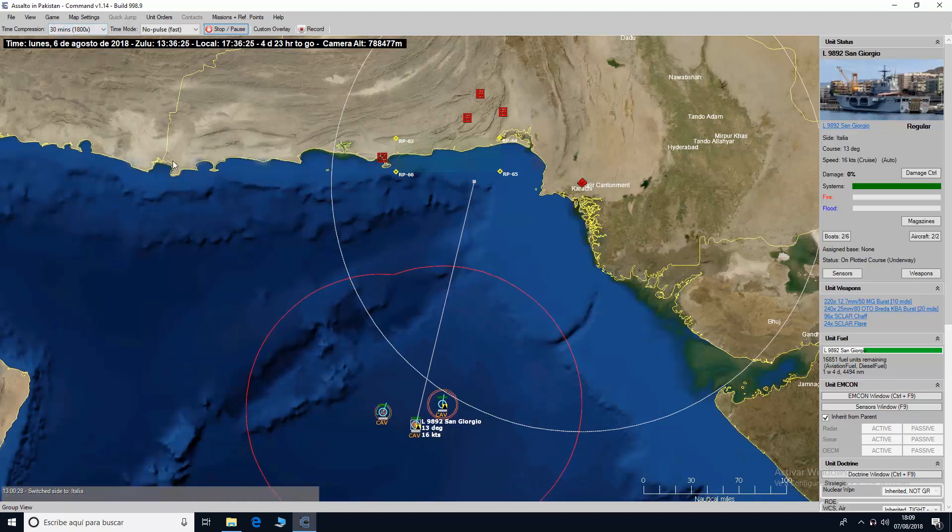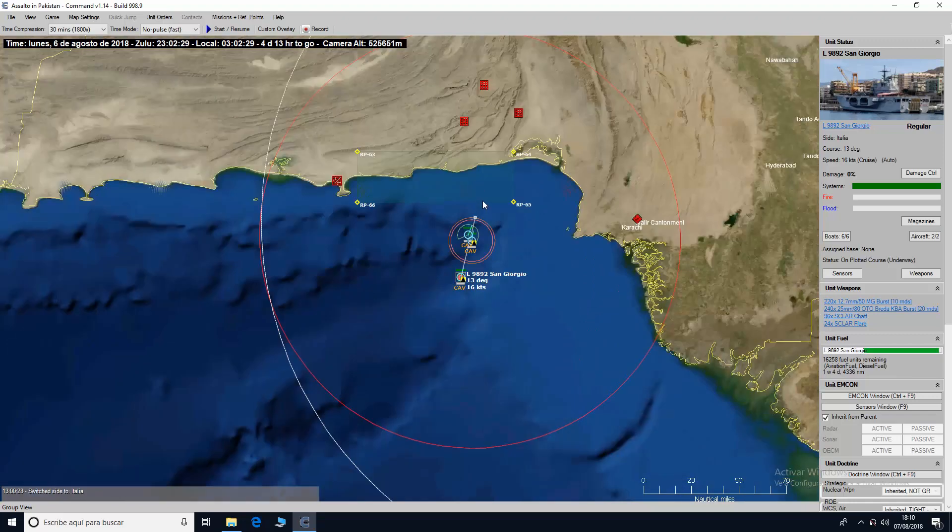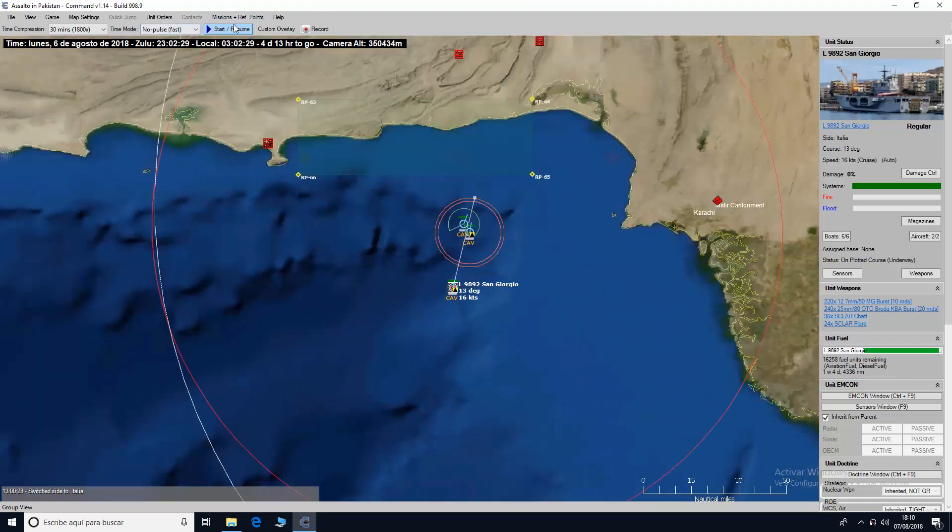Let's fast-forward a bit. We can already notice that we placed the fleet too far from the coast — it took almost a full day to approach. This is something to fix, and it illustrates how important it is, whatever scenario you create, to play it yourself before publishing it, to let others play it, and to try to understand all the various problems that can only be discovered by playing.